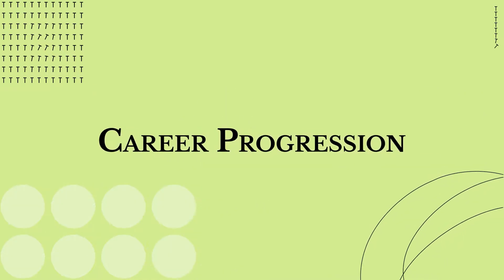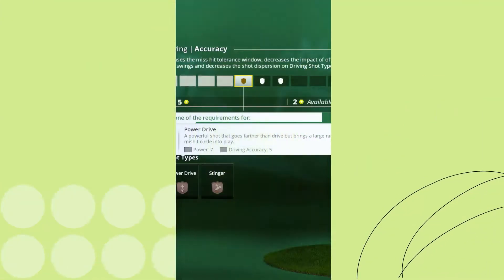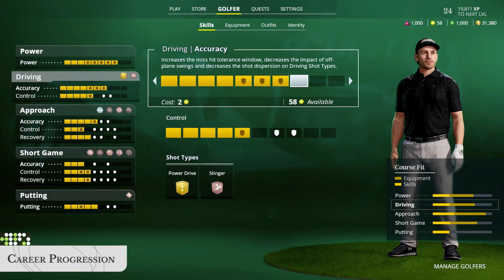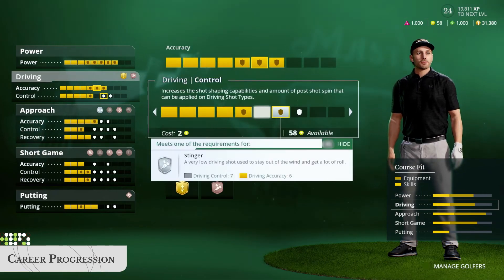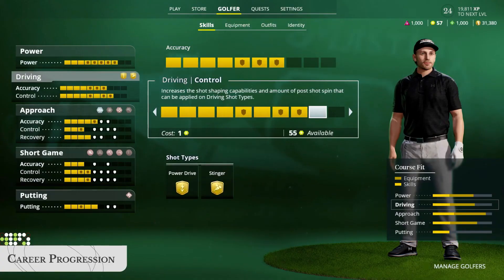Build your golfer's skill set from the ground up with RPG-style progression. Earn XP and skill points as you play, then use them to develop your golfer's skills in five key areas. Once you upgrade skills to a certain level, new shot types will be unlocked, giving you more strategic options on the course.